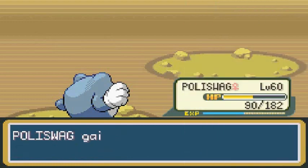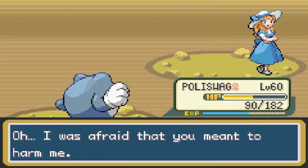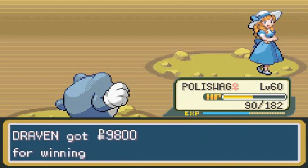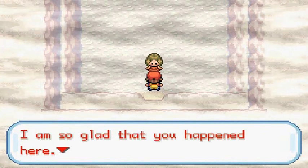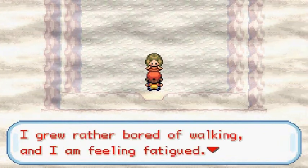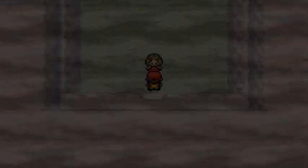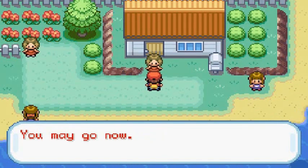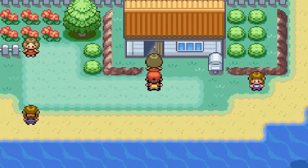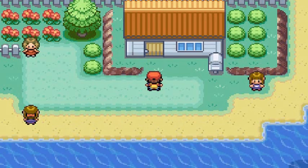We grow to level 23 and everybody's getting their experience. Sylvie says she's glad we happened to be there, she grew bored of walking and is feeling fatigued, and asks us to take her home. So here we are in front of her house. She says 'Thank you, you may go now' — yeah, we got treated like crap.